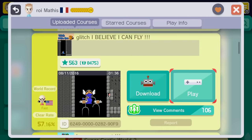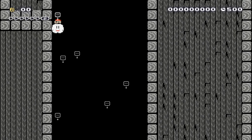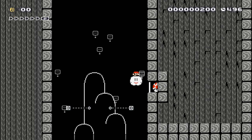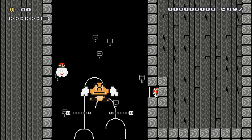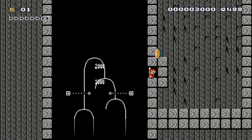Here we go with another glitch — I Believe I Can Fly. Fly down here. That was actually pretty cool because it looked like the Goomba was flying. I'm going to have to check that one out again. Yeah, it actually looks like the Goomba is flying — that is really cool. I don't know how he comes up with so many different glitches. This is really awesome — definitely one of my favorites so far.